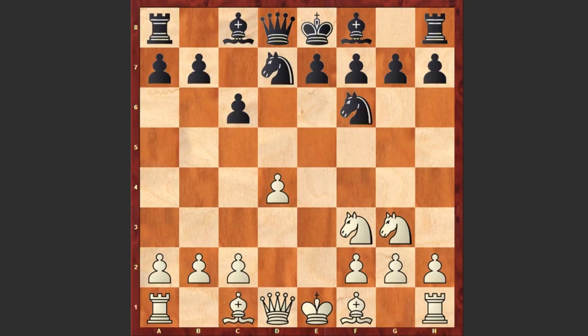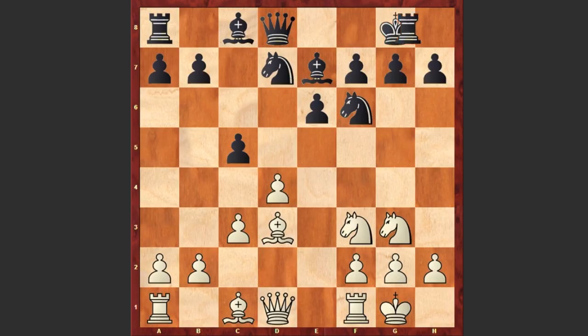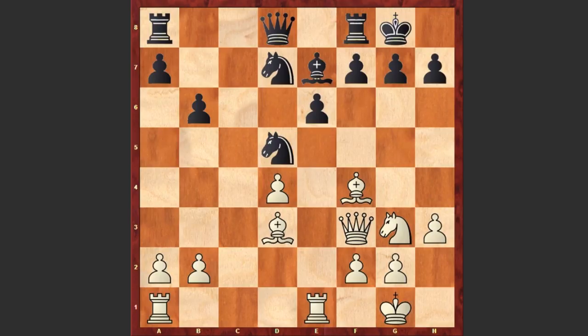Ng3, e6, Bd3, c5, white castles, Be7, c3, black castles, Re1, b6, h3, Bb7, Bf4, Bxf3, Qxf3, cxd4, cxd4, Nd5.